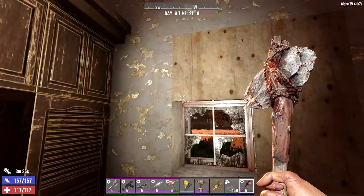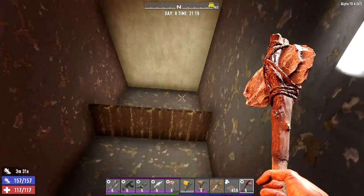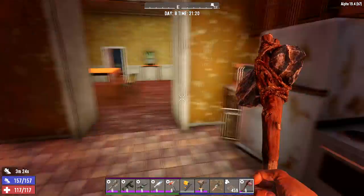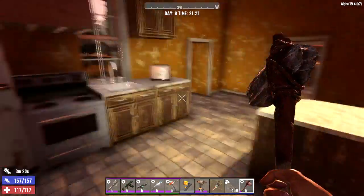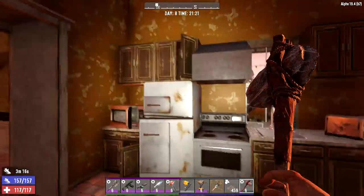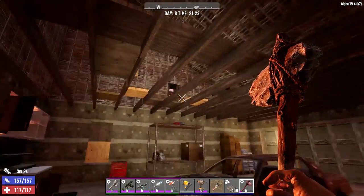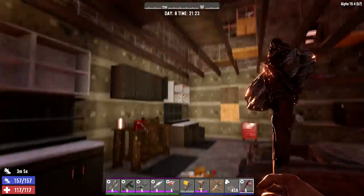You literally need a ladder just to get that high — it's like a different floor of the building. As kitchen designs go it's pretty okay: counter space to work on things, cabinets to hold things, refrigerator, stove. And we have the garage, which kind of sort of fits.